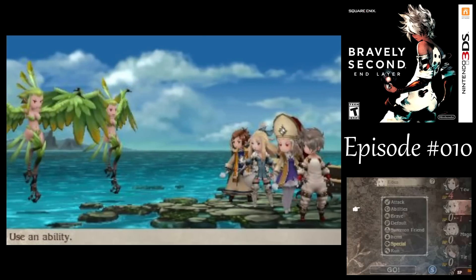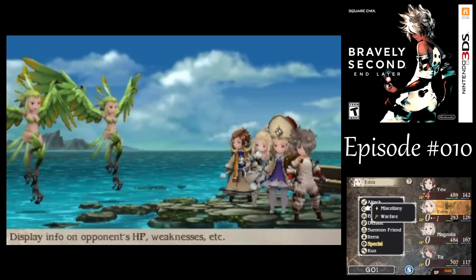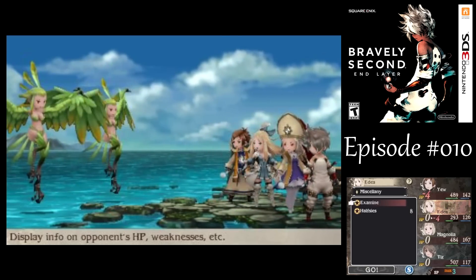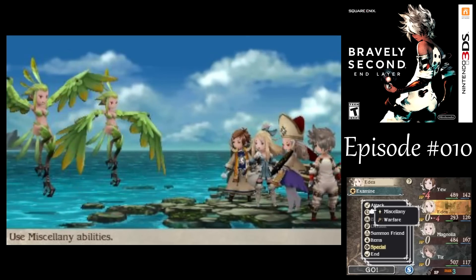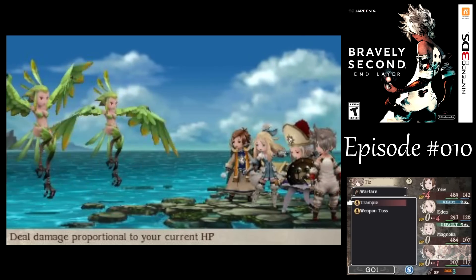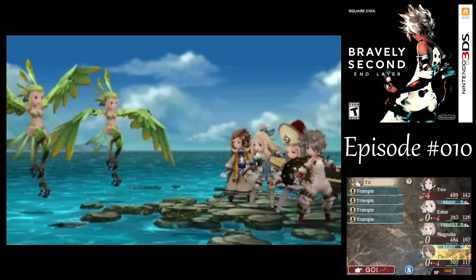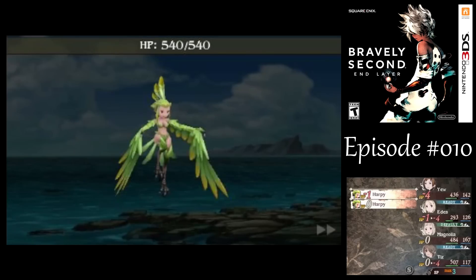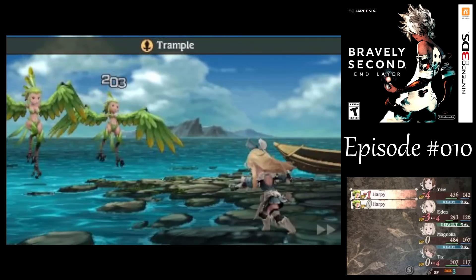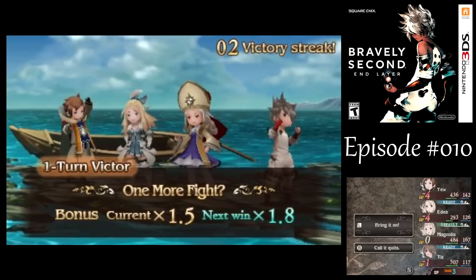Here we've got another new enemy: Harpies. These guys are weak to wind, and unfortunately we can't really exploit them, so what I want to do is just use my physical attacks here, and maybe a few tramples. These guys also have an attack, a dust cloud that can blind you, making it really hard to hit them with your physical attacks.